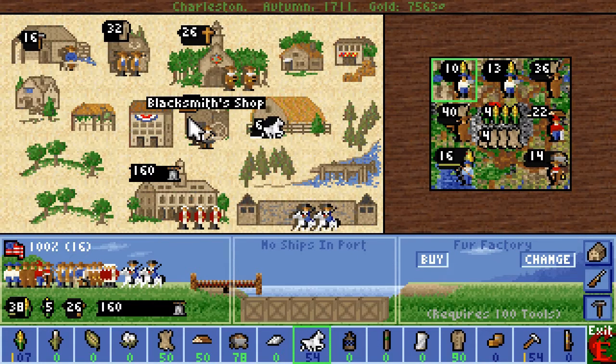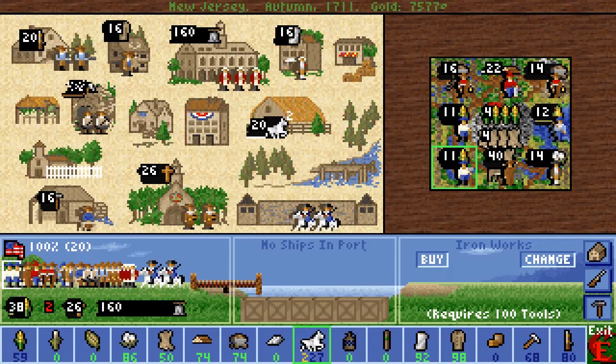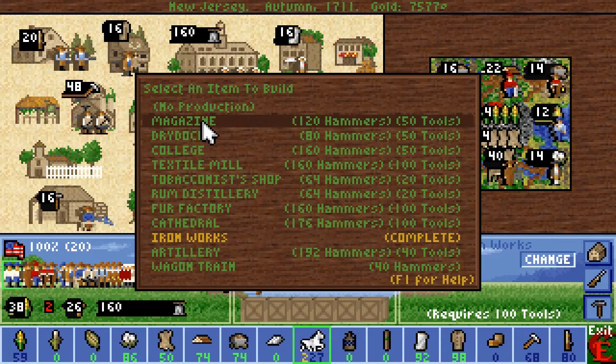There's not really the time to build a cathedral here now. There's no point — we're getting way too close. We have an ironworks, which is good. Now we kind of need the magazine.